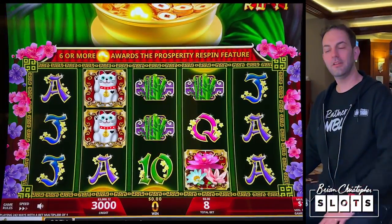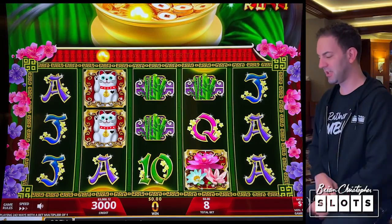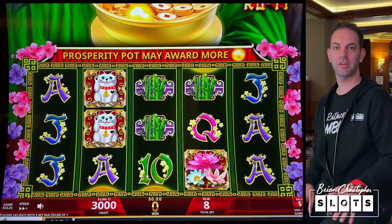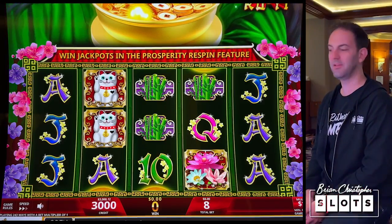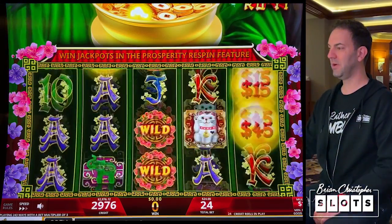I put $3,000 into the game and 12 cents — don't forget about those 12 cents. Looking at these bets, you can do between one cent denomination and $2 denomination, making the bets between $0.88 and $96 a spin. I'm going to go somewhere in the middle — $24 a spin. Let's try that out, and away we go.